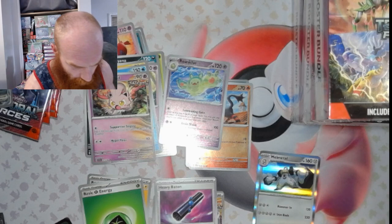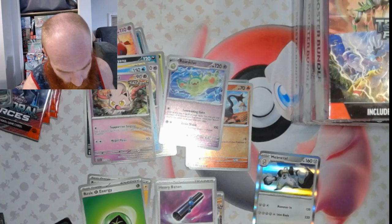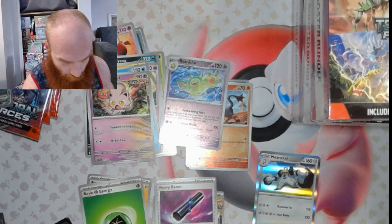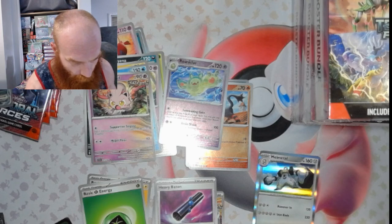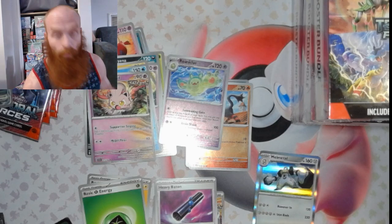Yep — double black star is a double rare. Double gray star is ultra rare. One gold star is illustration rare. Two gold stars is special illustration rare. Three gold stars are the hyper rares. And now with Temporal Forces, you also have an ACE SPEC, which is a purple star — pink star, excuse me, I'm colorblind sometimes.